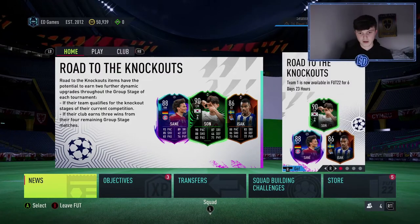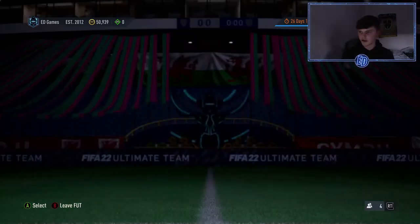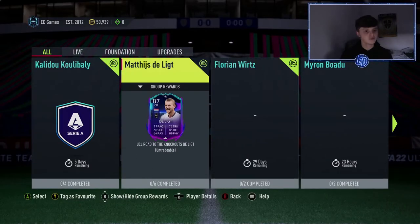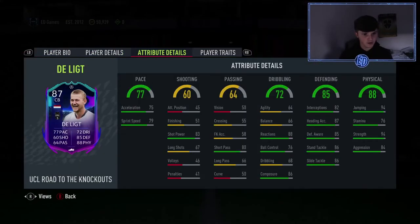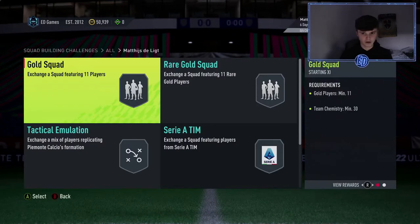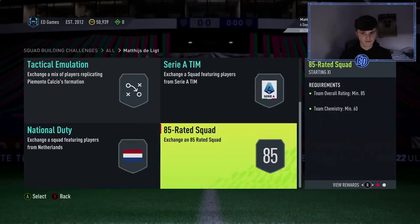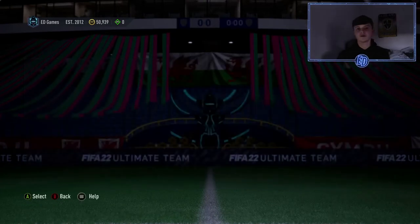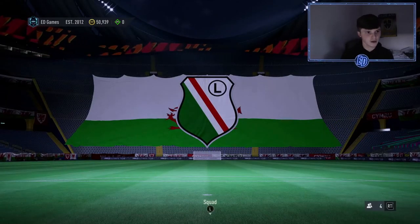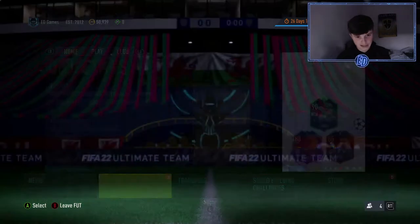We've also got an Andre objective, not bad, and an insane Team of the Week with a few insane players. I think we've got Delict who looks pretty tasty - not a bad player. He requires a rare and a common squad, 82, 83, 84, and 85. I'm not going to do him, doesn't suit me, but if you want to do him he looks quite good, though he's quite expensive.